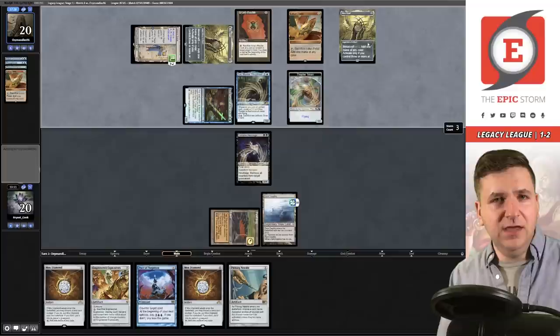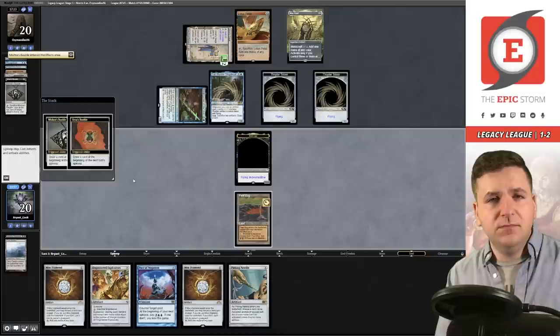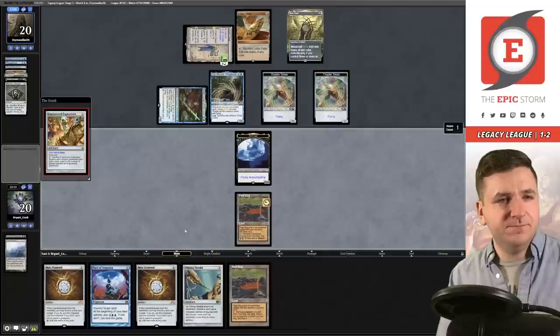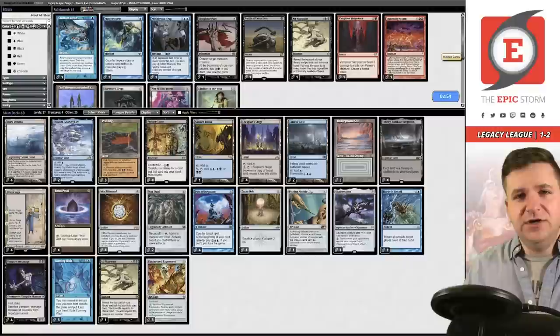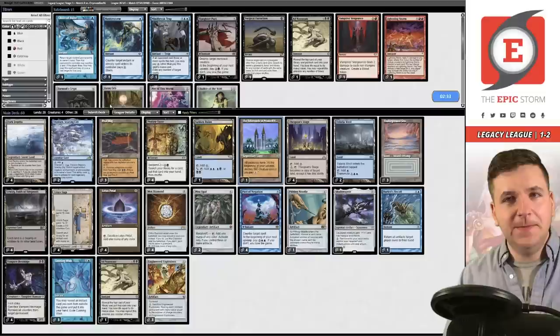I have Explosives for zero. They tap, giving themselves Otawara mana again — all right, they don't have it. I'm just going to make a Dark Depths — or a Marit Lage, whatever you want to call it. They're drawing two, needing a blue card to stop me or Otawara. Play Explosives for zero — Orb sucks so I don't hate just boarding it.